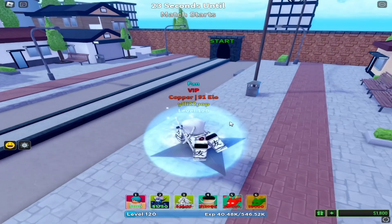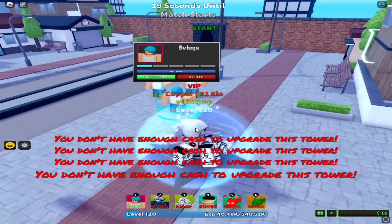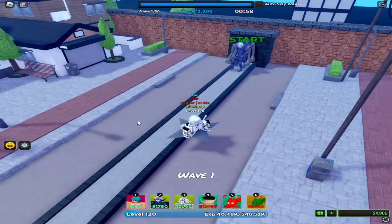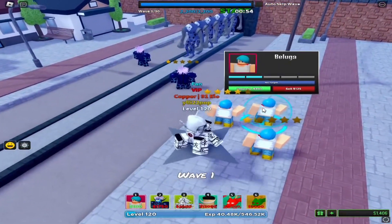First, place Herbolmas and upgrade them as much as you can. Then place two Sealed Burrows like I do, turn on auto skip wave, and then upgrade Herbolmas again.